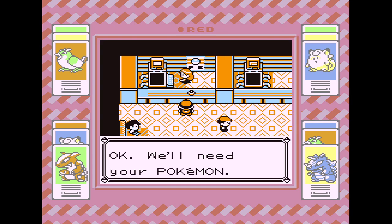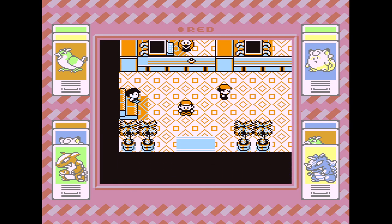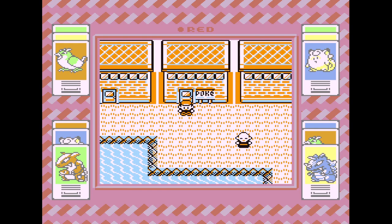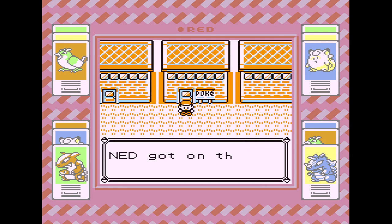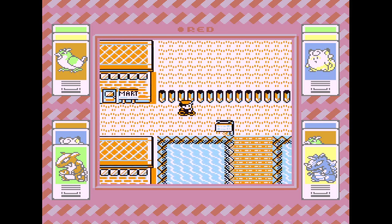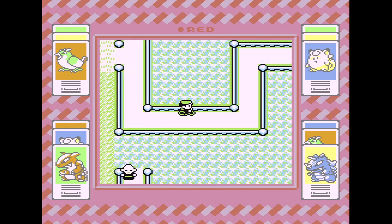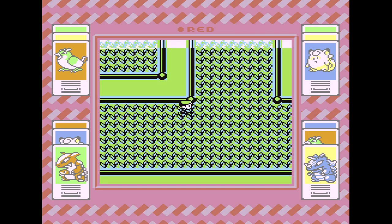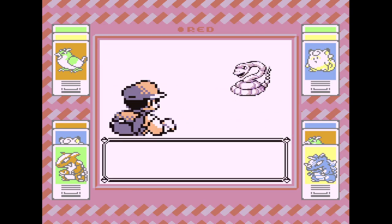I think we're probably about a third of the way through — there's like 9 or 10 trainers over there. Let's get back on the bike. I definitely need to look into getting a couple new controllers. We also want to try to catch those guys. Ekans — I don't think we have an Ekans. Let's try to pick one up.